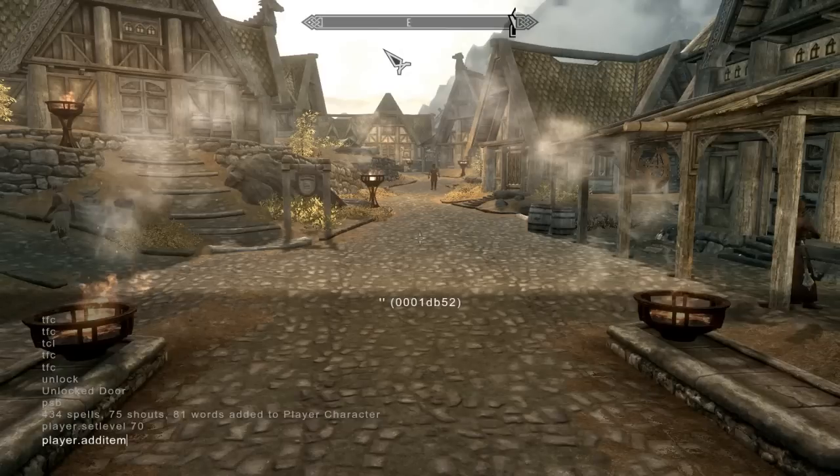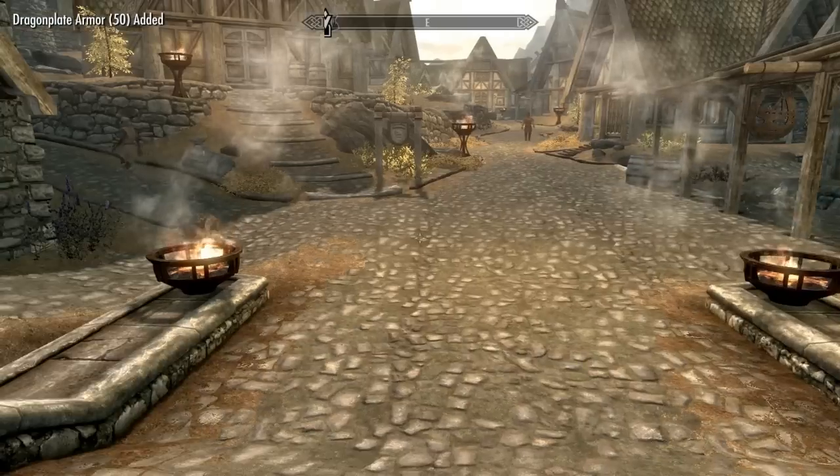Say I want to get dragon armor — the code is 00013966, and then I put how many I want, so I want 50. So I now have 50 dragon plate armors. And I'm wearing it.